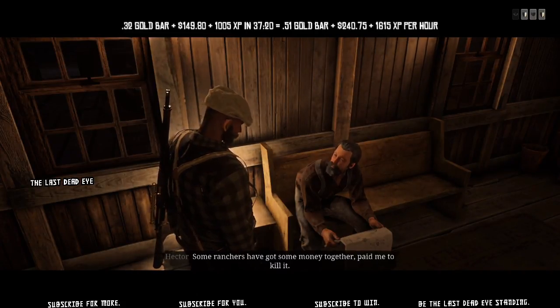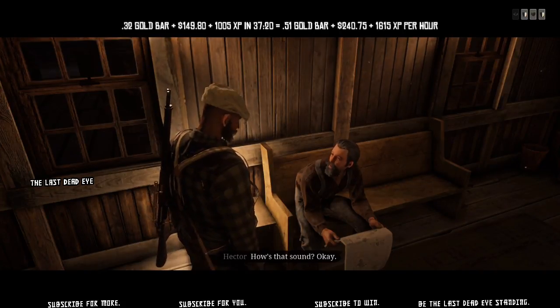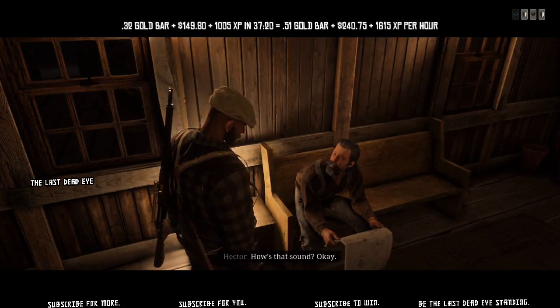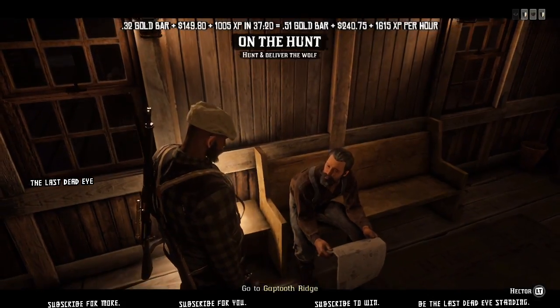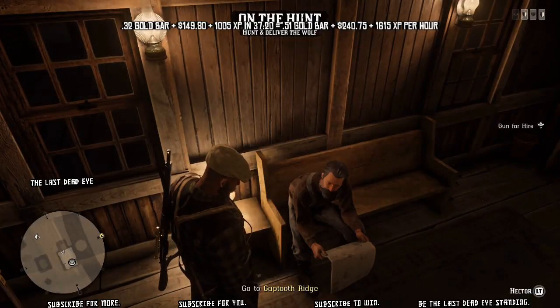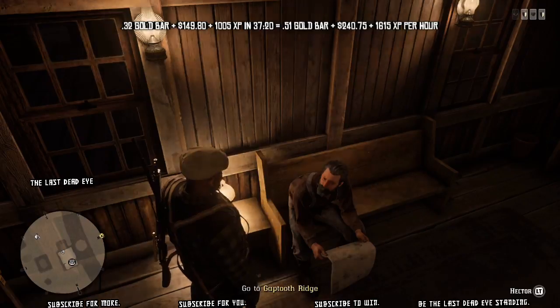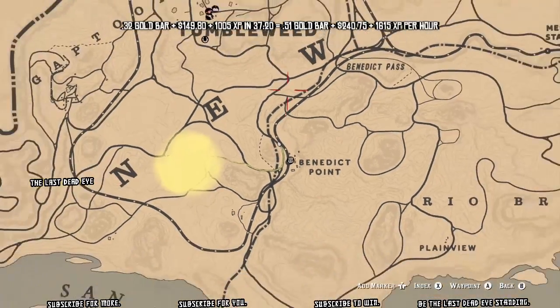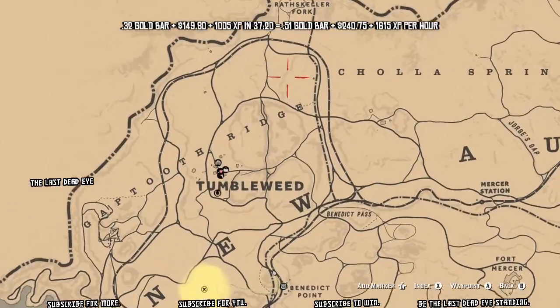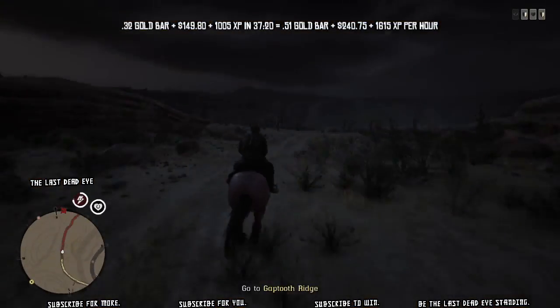I'm going to get on that — we're going to do that right now. Hello and welcome to the show. Thank you for the view. We are going to be doing a Hector hunt out of Benedict Point over in New Austin, southeast of Tumbleweed. He gives us an on-the-hunt mission to go kill a wolf. Normally we'd run over and start this 20-minute timer, but instead we're going to give it 15 minutes. I set a timer on my phone. Look on the map here — I'm marking a spot where a cougar spawns, and we're going to go farm this cougar while we're waiting for that 15 minutes to pass.